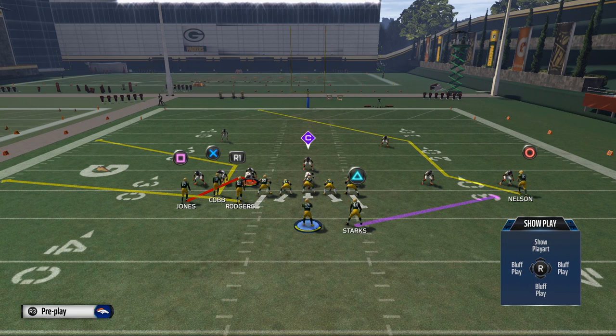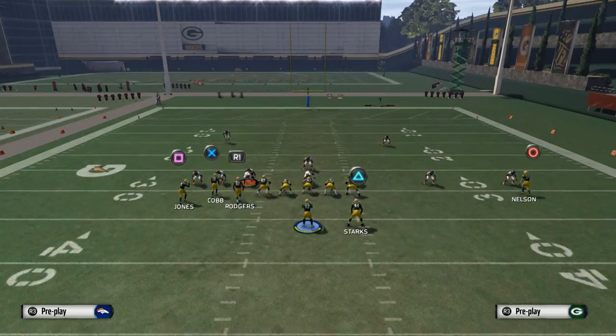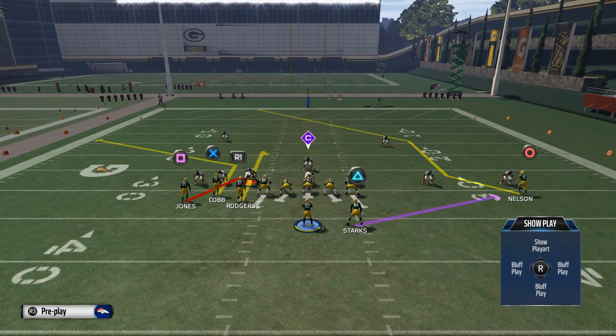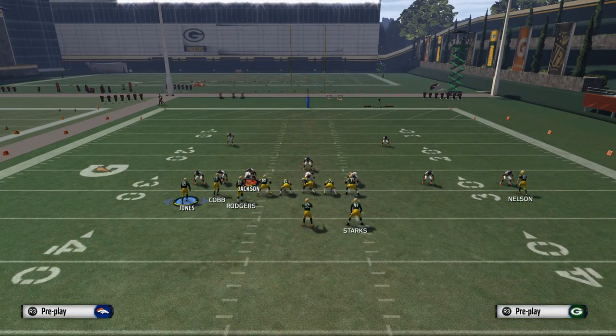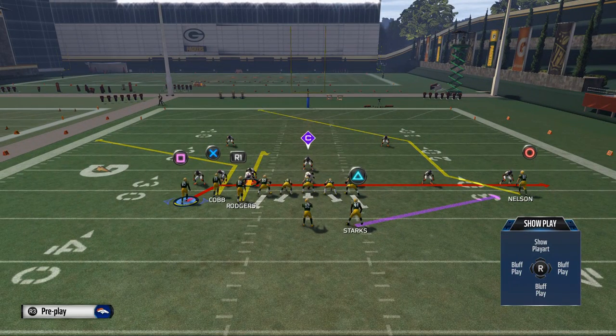The biggest thing I'm going to be focusing on today is to use basically a double flood over the middle of the field. What I like to do is take my tight end Rodgers and put him on a curl route. Then I take my wide receiver James Jones and put him either on a drag or a slant — you can do whichever one you prefer. The drag gets more separation and is better against zone coverage, while the slant is probably better against man defense, but I find success with both.